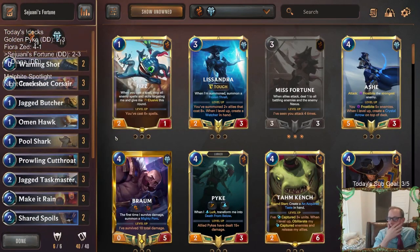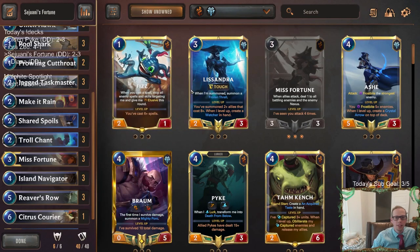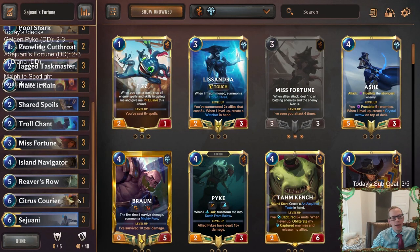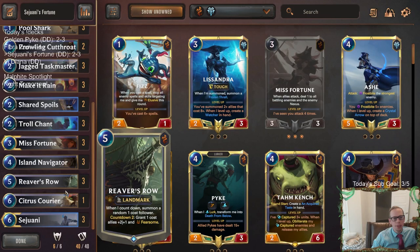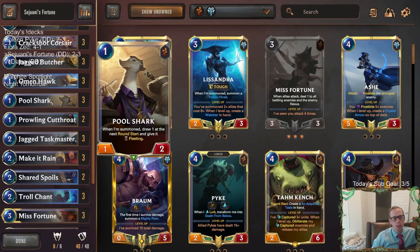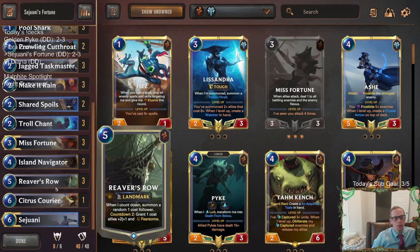I really liked how our deck looked. We got Lissandra'd one game — I didn't think we were going to lose it at all, and then suddenly Tough Nexus and level-up Lissandra doing zero damage. I do not like that card. I think our deck did perform very well and looked good — I'd be pretty confident continuing to do well with it. I'd be interested to see what Reaver's Row looks like: if we curve out with one-drops, Misfortune on three, Navigator on four, Reaver's Row on five — I wonder what that looks like. We just didn't draw it a single time.